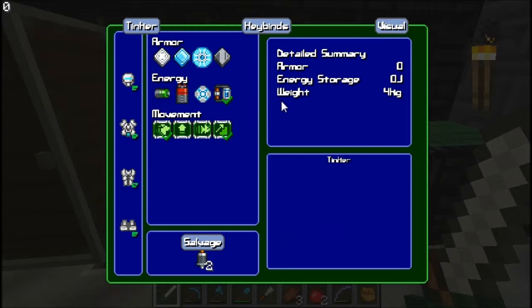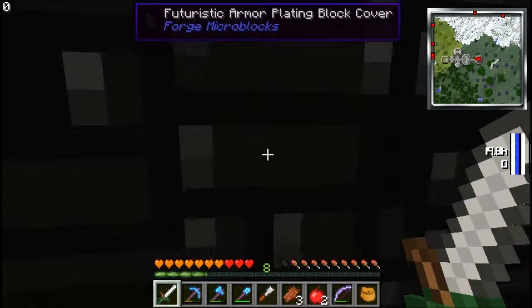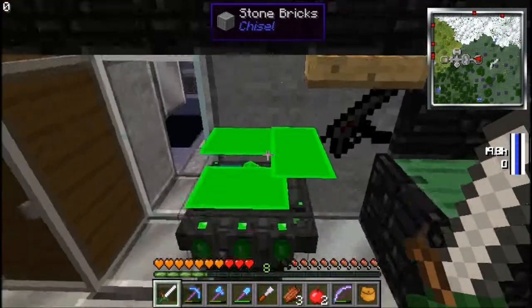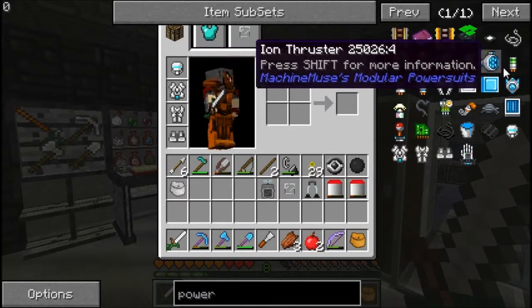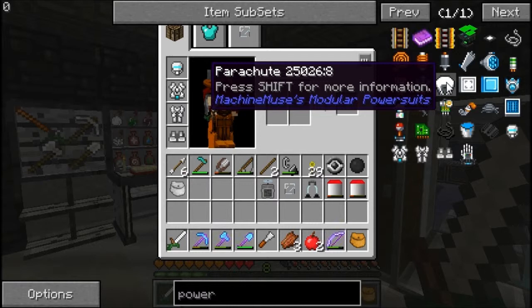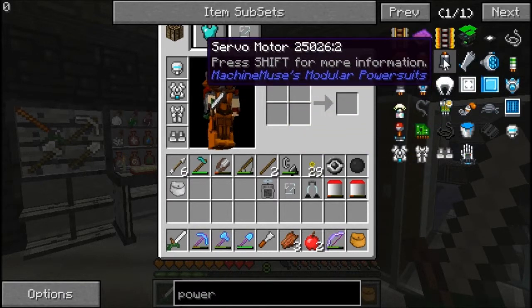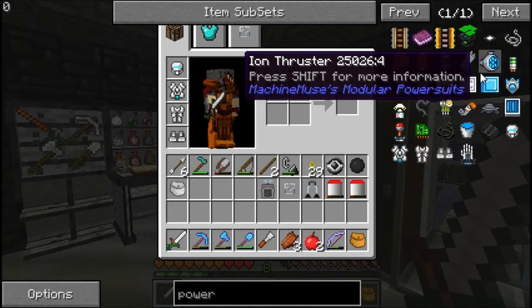The uphill step assist basically lets you step up one block without even trying — I'm not even pressing space when I go up this, but boom, I just walk right up it. Normally if you jump up on it, you can see me do the actual hop motion, but with the step assist I just go right up. That's pretty much it. The cool part about this mod is that you can use several different other mods that are compatible with it, including just Vanilla Minecraft. You can also go with Thermal Expansion, Industrial Craft 2, and Universal Electricity. The mod author has been working on compatibility with more, so there will probably be a new addition in the future.